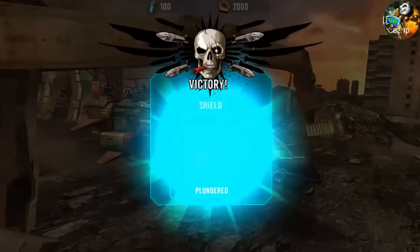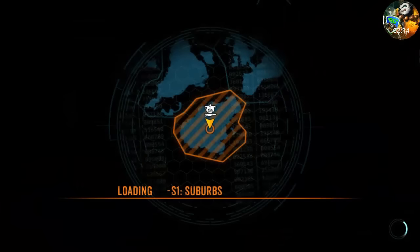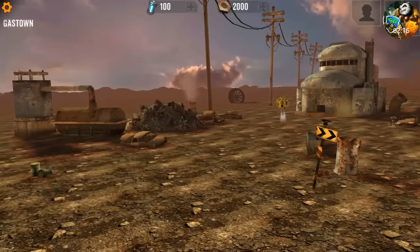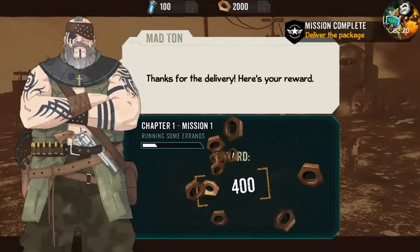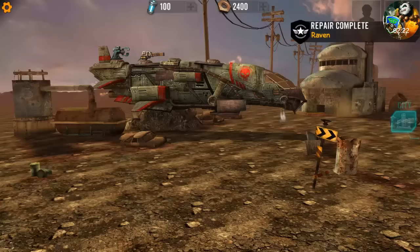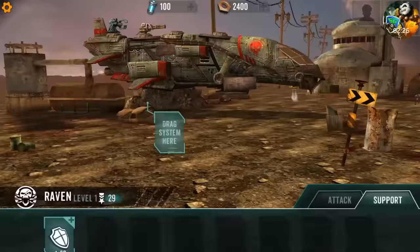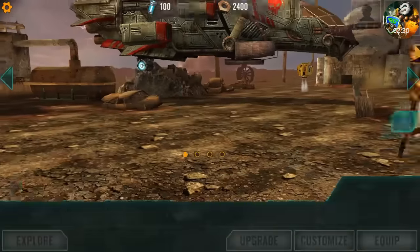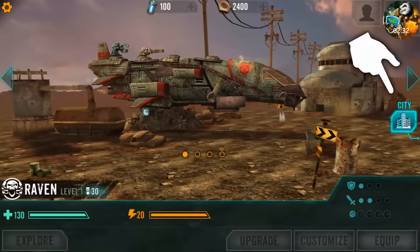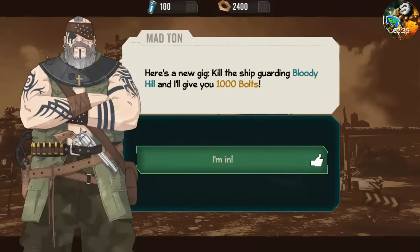More loot — what do we get? A shield, nice! I'm pretty sure we're gonna end up putting those shields on, so let's get prepared to do that. You get bolts for winning. Let's clip the shield, drag it on the bottom — we got it.